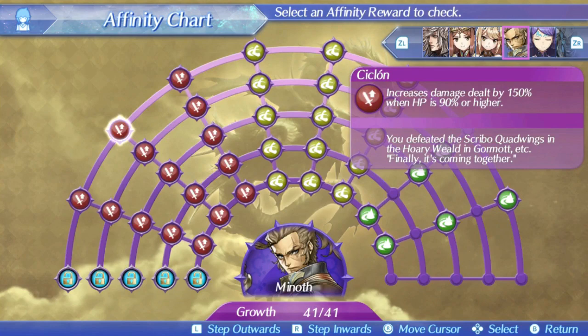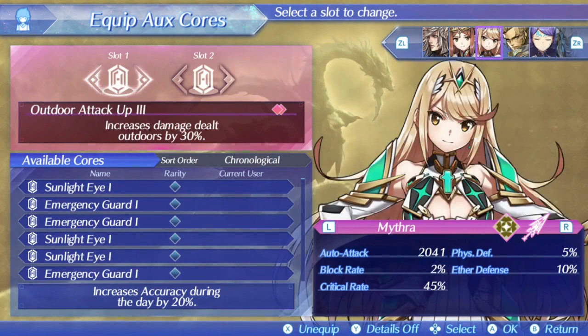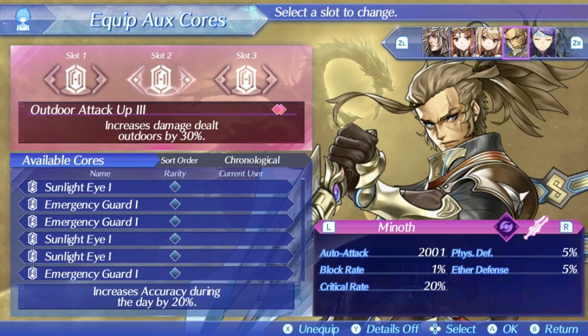As far as aux cores on both of them, I just used the best damage boost aux cores. Affinity Max and Outdoor Attack for Mithra, and Affinity Max, Outdoor Attack, and Beast Hunter for Minoth. More damage is always good, and for these blades it's probably going to be better than whatever other options you might have.